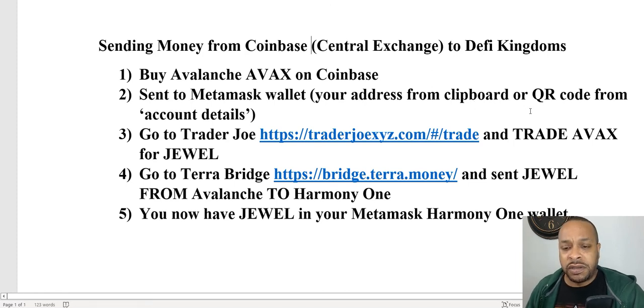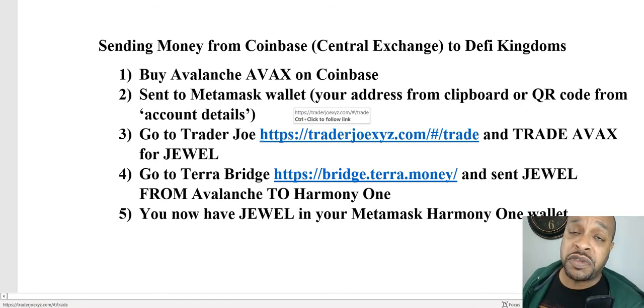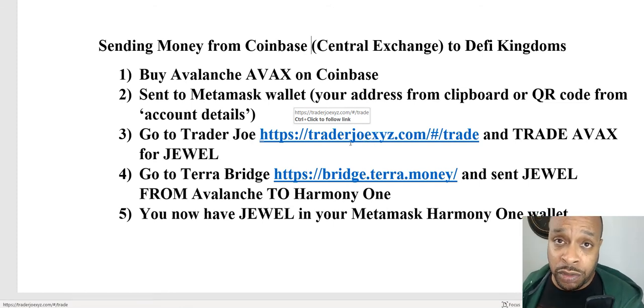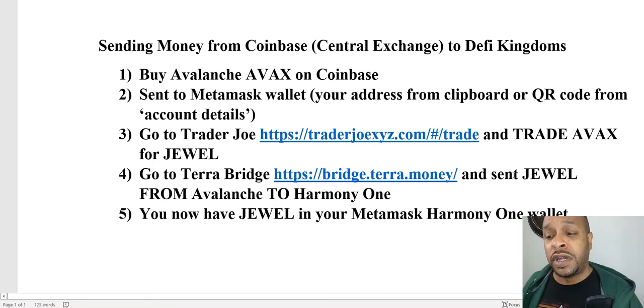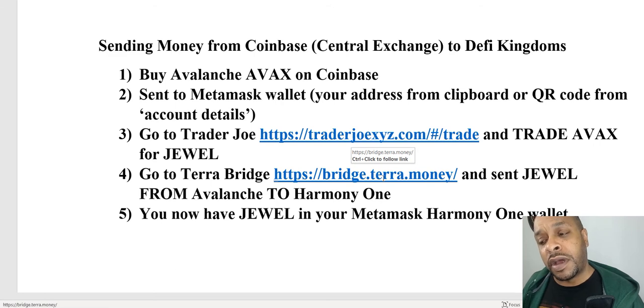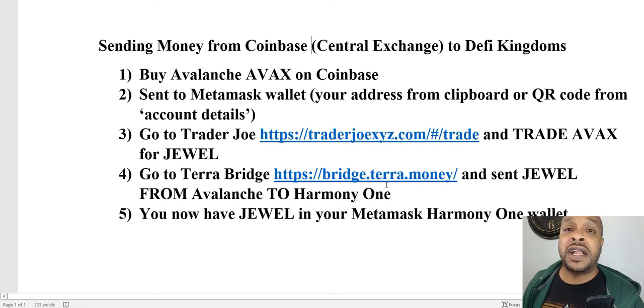We're going to do a QR code from account details and go to Trader Joe. Once we have our Avalanche in MetaMask, we're going to go to Trader Joe and trade our Avalanche - our AVAX - for JEWEL on the AVAX network. Then we're going to take our JEWEL from the AVAX network and bridge it over to Harmony One, and then we'll have our JEWEL on the Harmony One wallet.